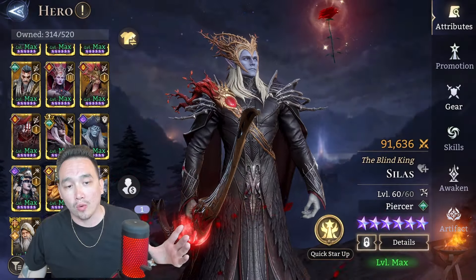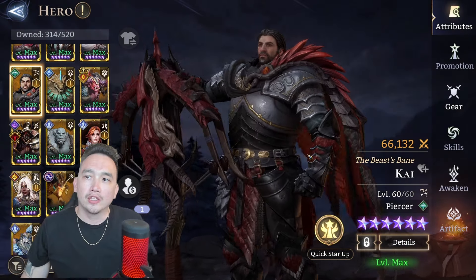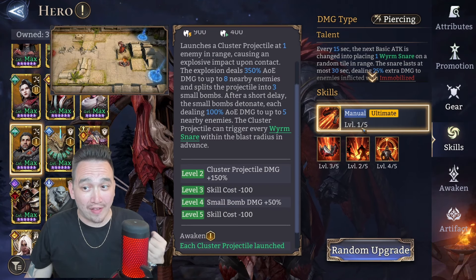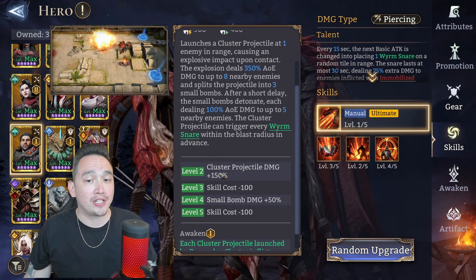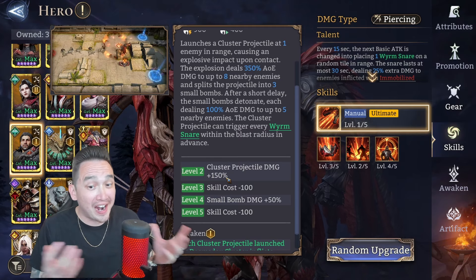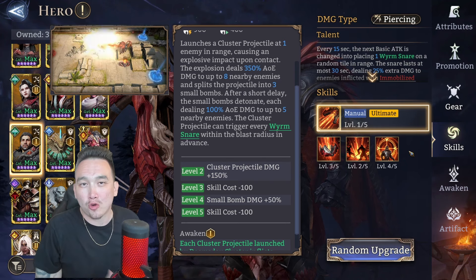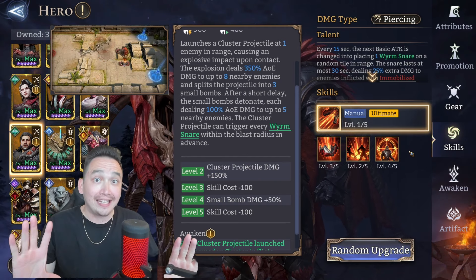Let's go over to Kai and I'll show you how I have him built. I did want to go over his kit first - keep in mind his ultimate is only at level one out of five. We need it to be at level four. When you get it to level two, cluster projectile damage is plus 150, which is crucial. If I had it at level two he would do a lot more damage and I wouldn't need my E-drill to pick up the slack.